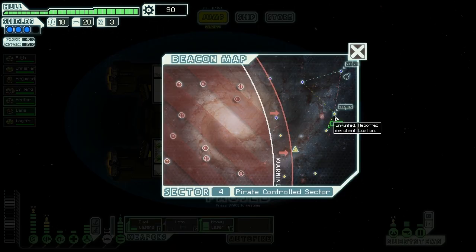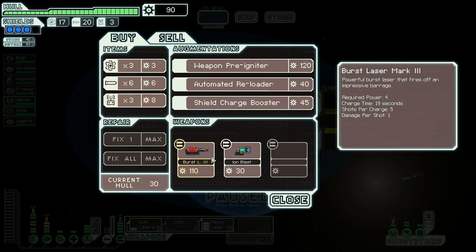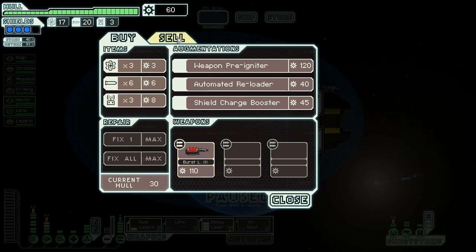I'm going to keep everything as it is. Let's see what this store is. We've detected a hub of activity nearby. A large corporation has set up a trade depot and has a number of well-armed ships patrolling. This appears to be a relatively safe place to get repairs. I don't need repairs. Weapons! Finally! I want this. Cooldown between shots. There's a pre-igniter here too, that's kind of nice, but I don't have enough money for it.